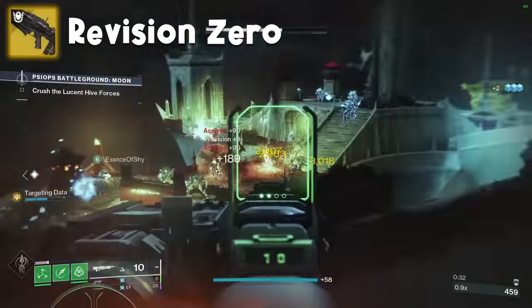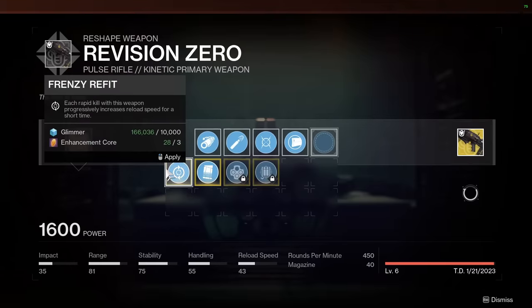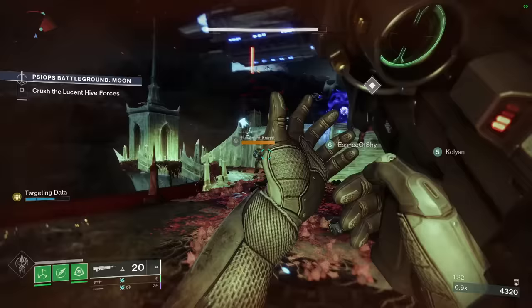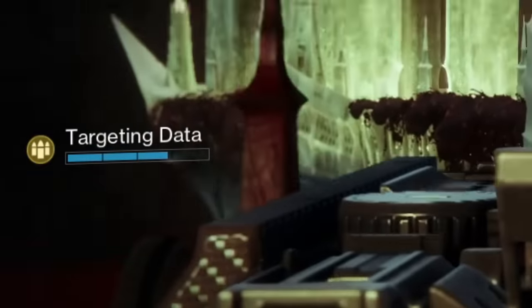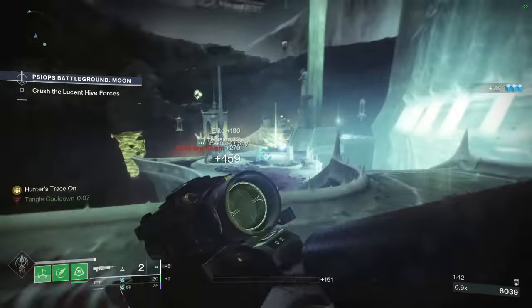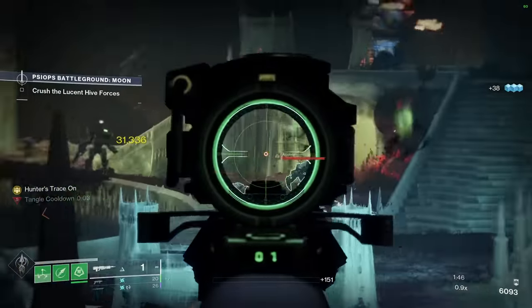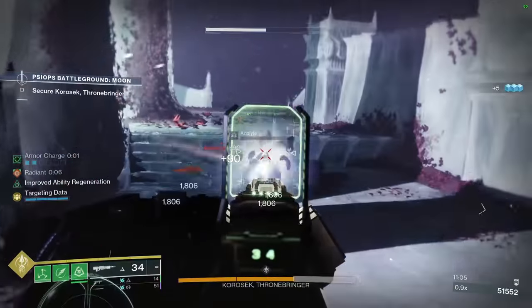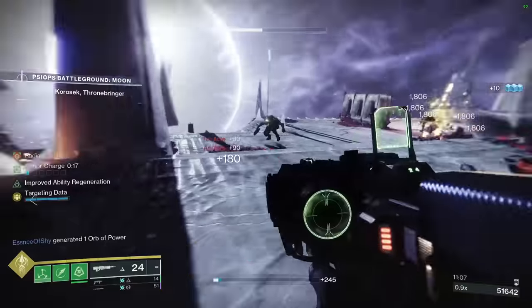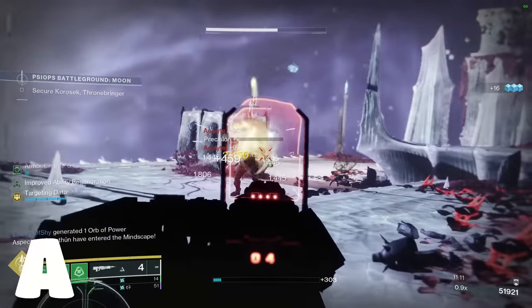Revision Zero — three guns in one: a two-burst pulse, a four-burst pulse, and a sniper rifle. It also has four catalysts in case one wasn't enough. You build up a bar by getting precision hits, and holding the reload button when the notches are full puts it into an alternate fire mode that shoots sniper rounds. Intrinsic anti-barrier and the option to switch between two- and four-burst make this a very solid pick for Nightfalls, especially with the Fourth Times the Charm catalyst version since that also works with the sniper rounds. A tier.